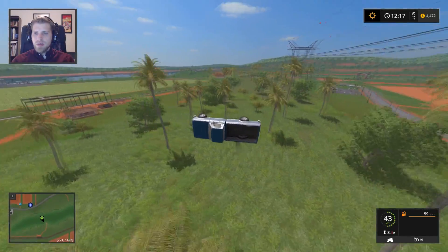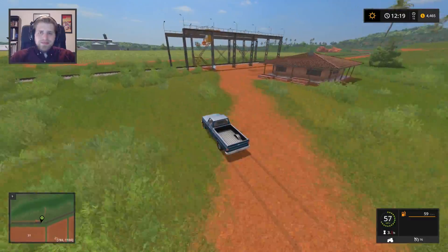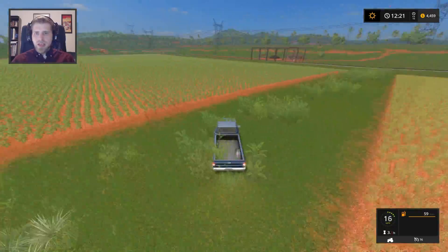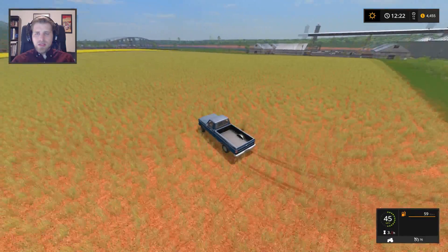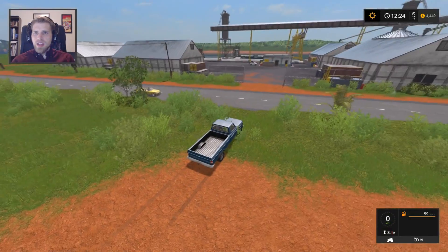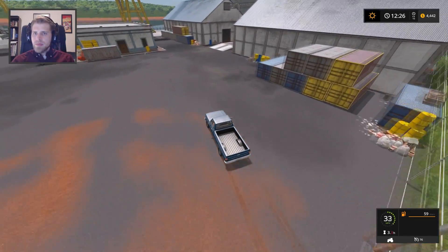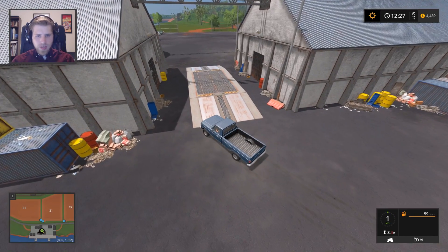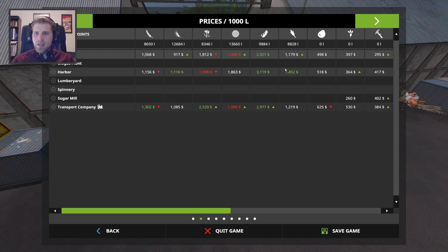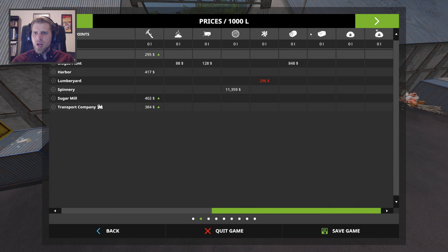Whoa, look at that view! I know that bothers some people, but I just have never found it too big a deal. I will jump hills when I can, I will drive in people's fields when I want. I just want to get to the chickens. What's this? This looks like a lumber yard of sorts. Actually this is the harbor, and the harbor takes grains, tubers, and sugar. Someone said they couldn't find a place to sell straw — so here's straw.